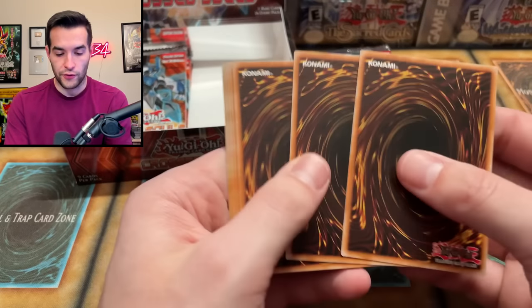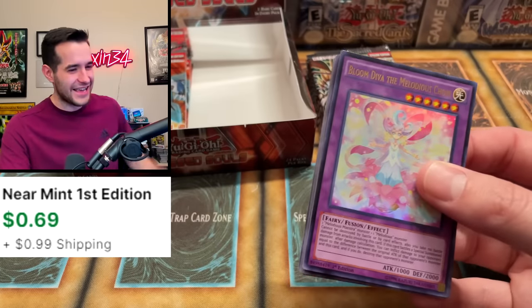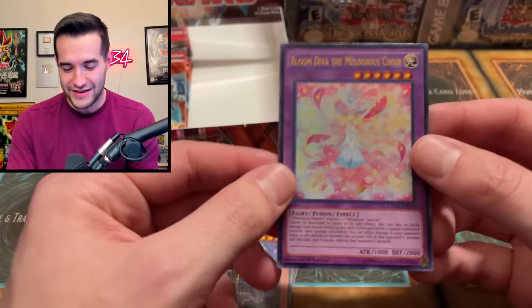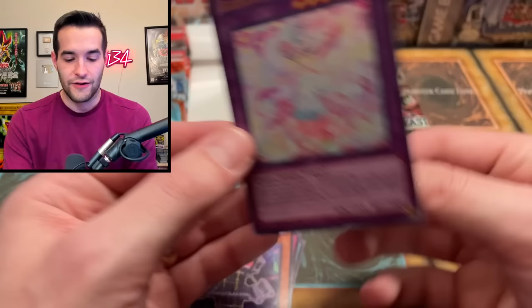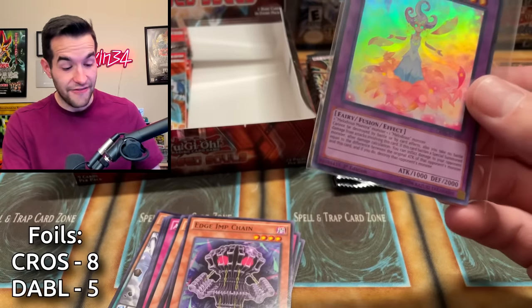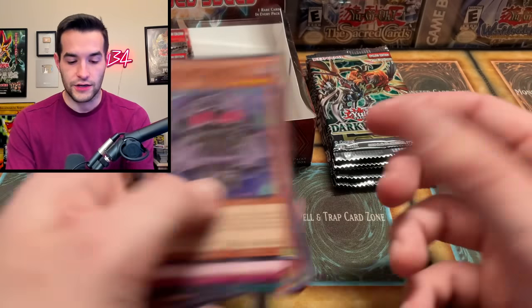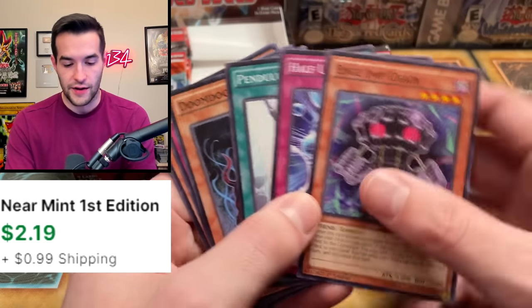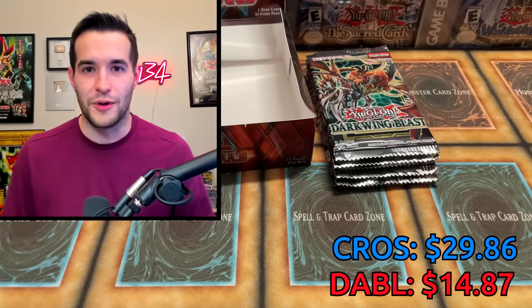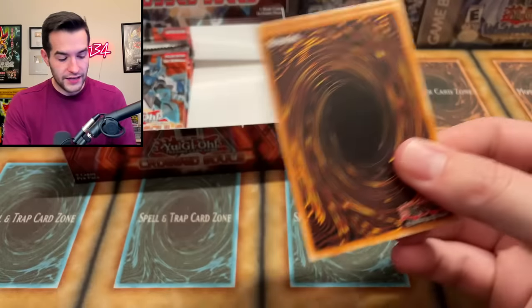Cross Souls — Doom Dog Octhros right at the front, you've got to believe in the Doom Dog. Another mess up — Bloom Diva the Melodious Choir. That's number seven. Bloom Diva — I hate Melodious, but there we go. Edge of Chain is in here as a common; it just got the reprint. Otherwise it would probably be a four-dollar common. Big lead now for Cross Souls going into the last few packs.